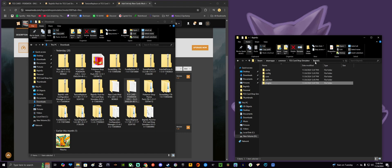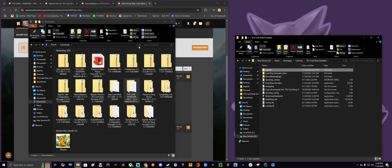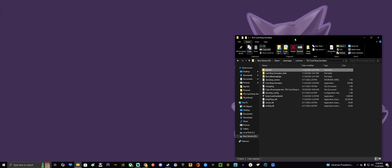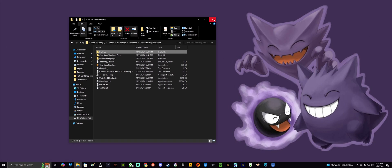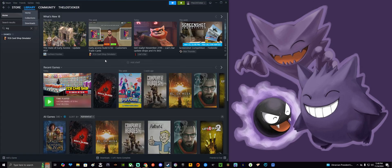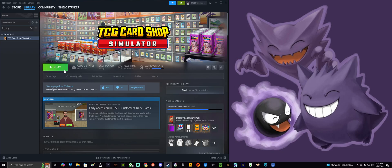That's all the mods installed. Yesterday I messed this up and this time it looks good. We're going to close out the downloads, close the internet, close this folder, open up Steam, and just make sure this is working. We should be able to tell from the main menu screen because it'll look different.